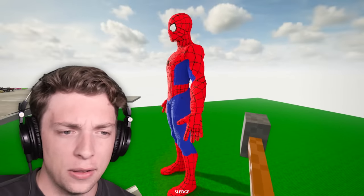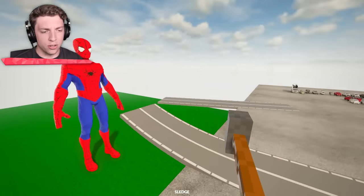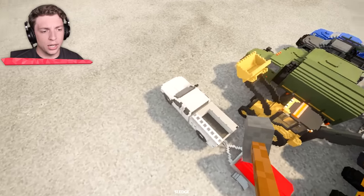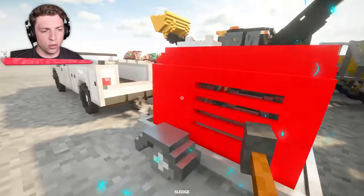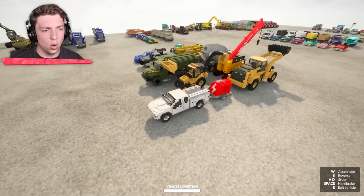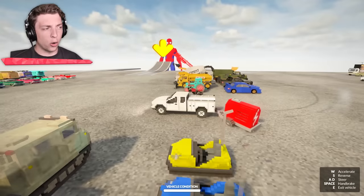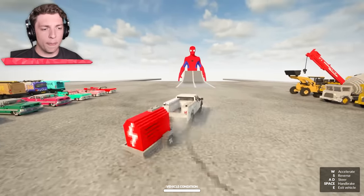Spider-Man's looking kind of small, so I don't think it's going to take that much to do some damage. I think we can get a little bit creative. To start, though, we're going to go a little bit easy. We've got a truck here that has some sort of electrical system thingy on the back — we're going to see if that can drive into Spider-Man. We've got a ramp to go up. Will it give us enough speed to get to him? We're about to know.